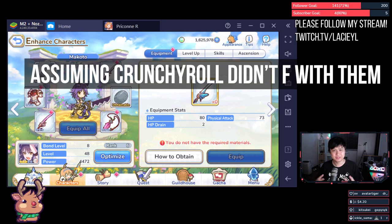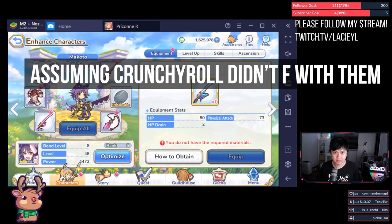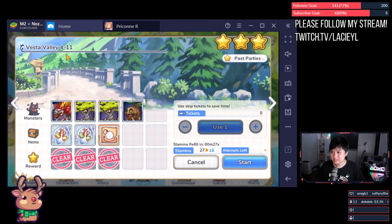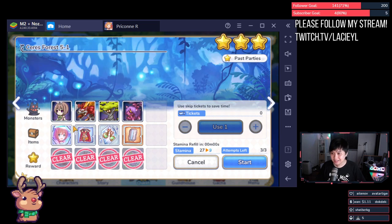Let's break that down a bit — the datamine drop rates. I didn't just pull these figures out of thin air; there are datamine drop rates for the quests. Generally, the first two items on a normal difficulty stage — so this is normal 4-11 — drop at a 36% drop rate, with the third item dropping at 24%. This applies typically from world two through to whatever the last world is.